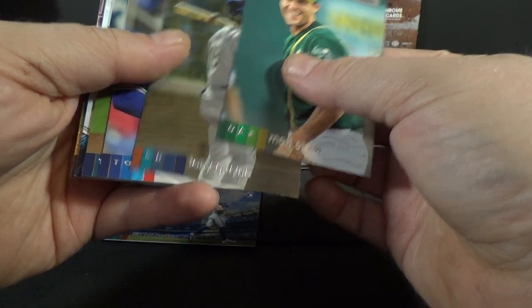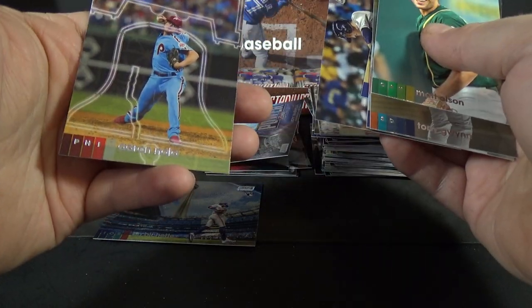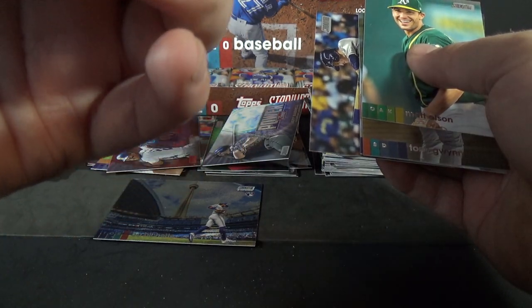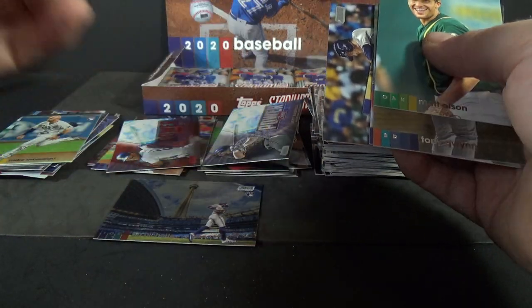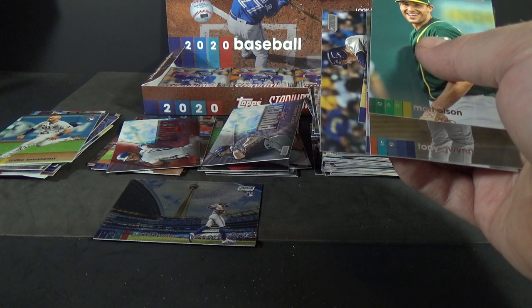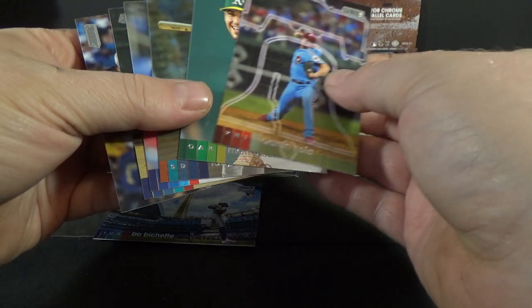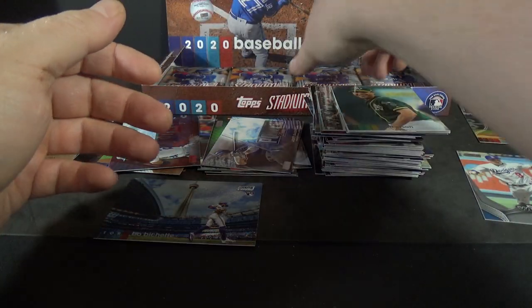Matt Olson, Tony Gwynn, Hyun-jin Ryu, Mike Brosseau rookie, Gerrit Cole. Power Zone insert — Jeff Bagwell. Zach Greinke and Aaron Nola. That card is really weird looking — is that a parallel? The code's the same as the others, so that's kind of odd. I'll set that aside and look into it.